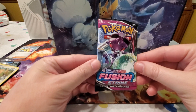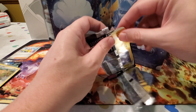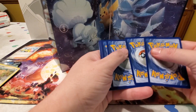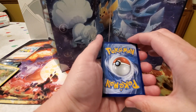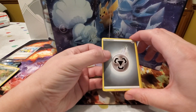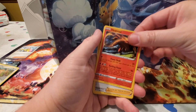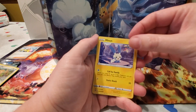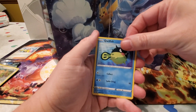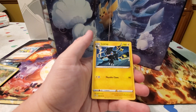We've got another pack — Sword and Shield Fusion Strike. We'll do the card trick on this one. Ram, what's your guess for the energy? Fire — nope, it's Steel. We got a Mousharna, a Heatmor, a Cufant, a Minun, a Baltoy, a Corsola, a Galarian Corsola, a Qwilfish, a Vulpix, a Reverse Holo Pangoro, and a Luxray.